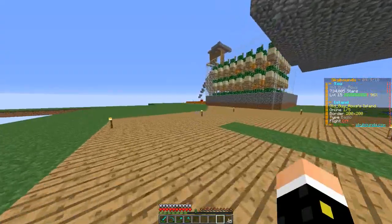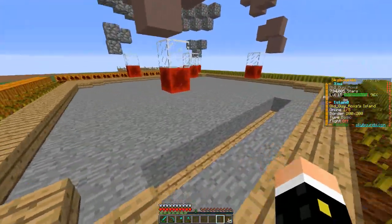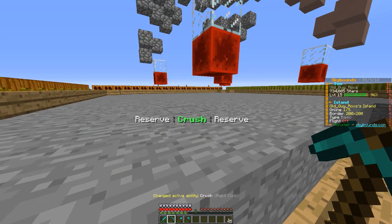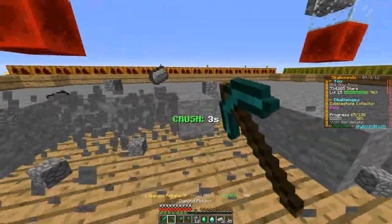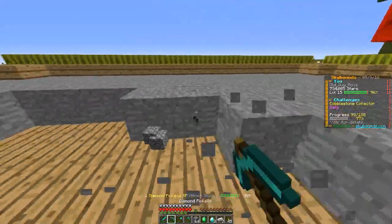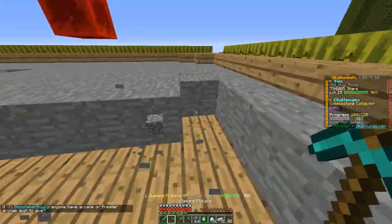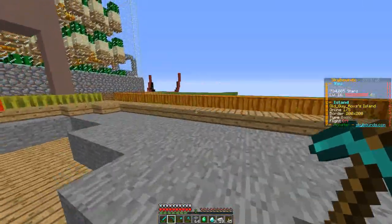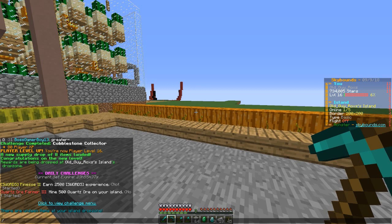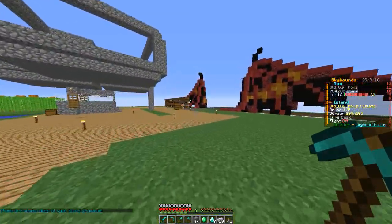Everything except the cobblestone I think we're going to be able to do. We don't have enough quartz ore, so we'll do the cobblestone — I'll probably have to reset the smooth stone generator once. Let's see if we get any drops. Come on Sky Bounds, give me an immortal stone. I forgot I was pretty close — completing the cobblestone collector and got a supply drop of eight new items for being at level 16. Good grief, eight — what did we get?